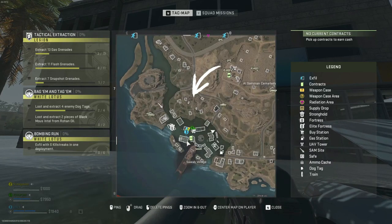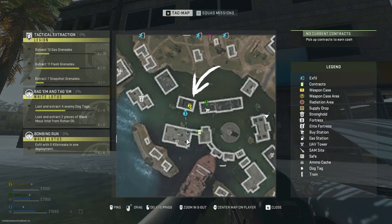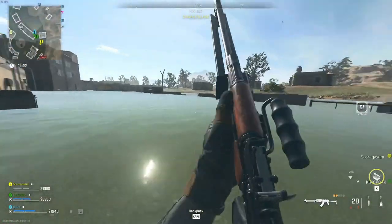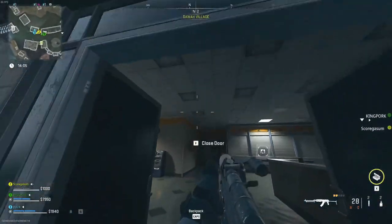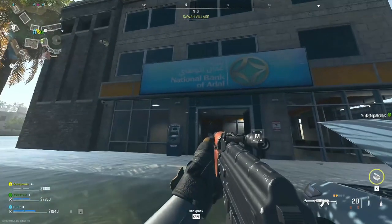As you can see here, the key is going to take you down to Sawah Village. Down at this building is right where the bank is located. You'll see it here is a tall three-story building. If you look on the front end, it does say Bank of Adal right on the front as well.